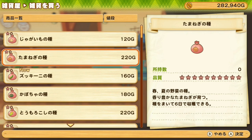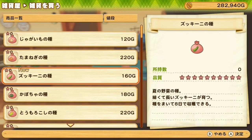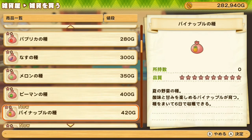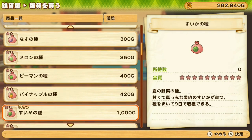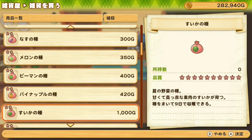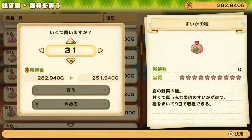So there are quite a few new seeds: zucchini takes 8 days to grow and is quite cheap, so it probably doesn't make too much profit. There's also pineapple and watermelon which cost 1,000g per seed — super expensive — and watermelon takes 9 days to grow, but I can imagine it makes quite a big profit. I like when seeds take longer to grow so you don't have to pick them up every few days. Pineapple takes 6 days; I kind of want to buy both.